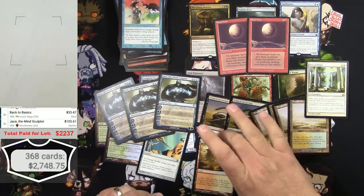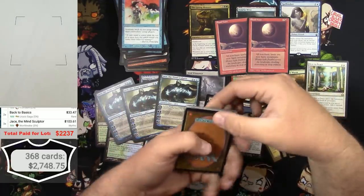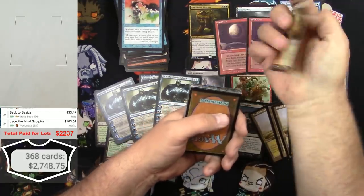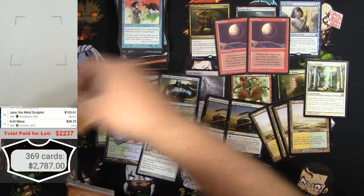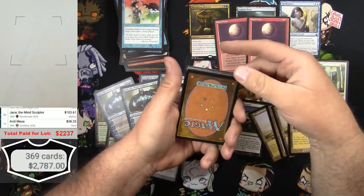There's an Arid Mesa - $38. What's next? Watch it just be some Conspiracy stuff.